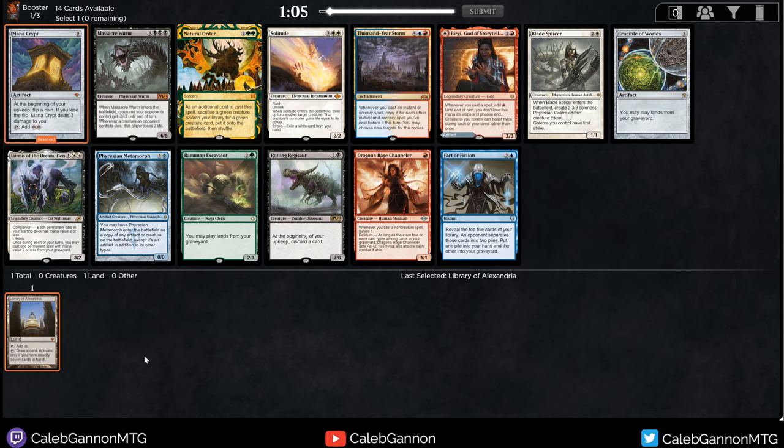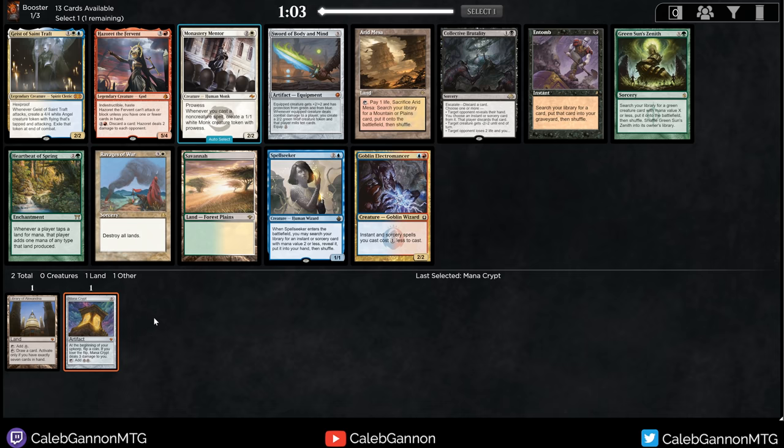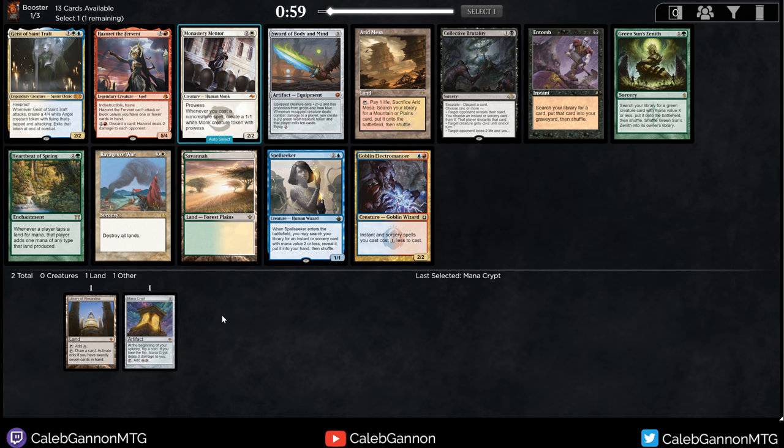We got passed a Mana Crypt. I don't know what cards I would take over Mana Crypt in pack one pick one — maybe Black Lotus, but I think Mana Crypt is just stronger. It's at its best in Mono Red, because Mono Red has a lot of good 3-drops like Layla and Goblin Ravelmaster that you can play on turn 1. There's also a Ramadap Excavator and Cruise Boulevard, so we're probably going to be less leaning into Strip Mine loops.